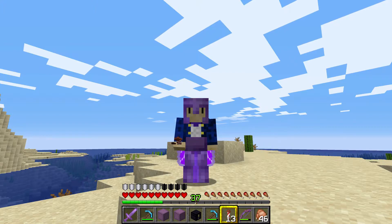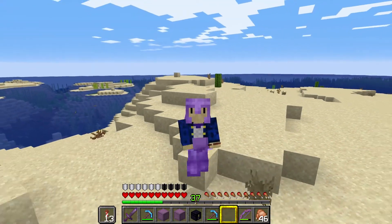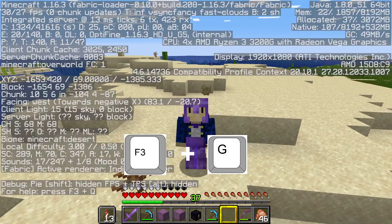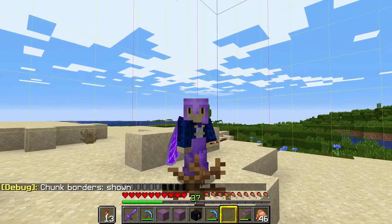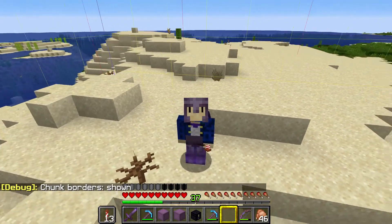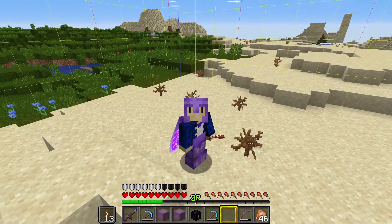Sometimes that can be handy if you've got a messy chat. If you press F3 plus F, it changes the render distance. Another useful one is F3 plus G — that toggles your chunk borders. You can see all of the borders on your chunks. So if you want to dig out a specific chunk, or you can only build in one chunk for a challenge or whatever, you can quite easily see your chunk borders.